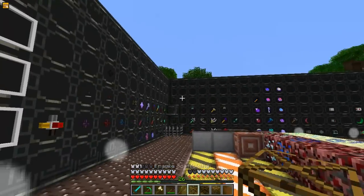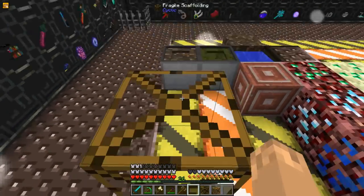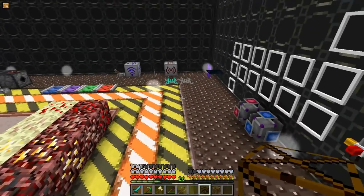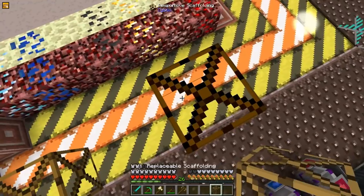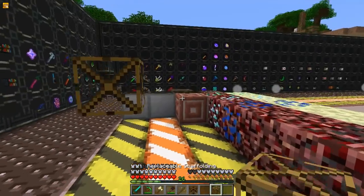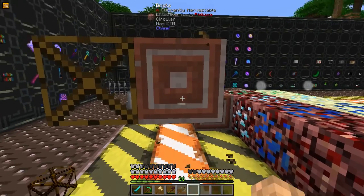There are three kinds of scaffolding, and all three can be placed in the air. The Fragile scaffolding will break after a randomized amount of time. Responsive works the same way but will not break — they work as ladders, and when you break one Responsive piece, all connected ones will break. And the Replaceable Scaffolding, when right-clicked with another block, will trade out that block.